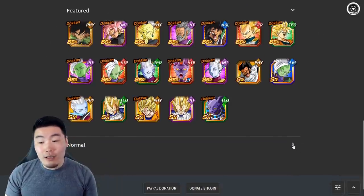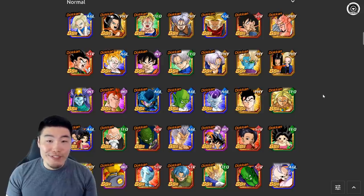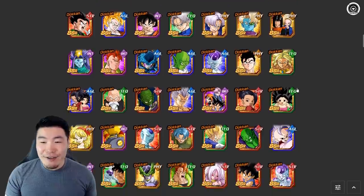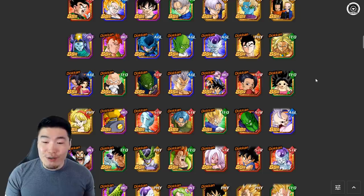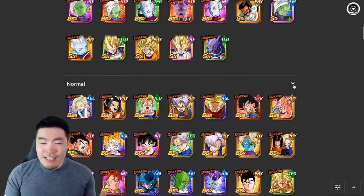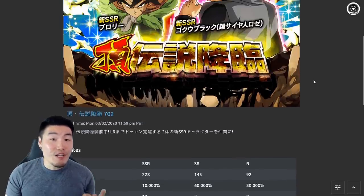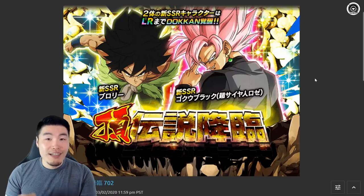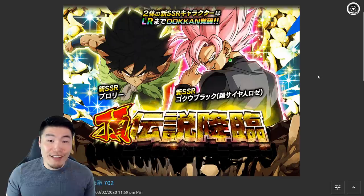There are LRs in the unfeatured pool as always, but even then you can't really expect to pull LRs too often. It depends on your luck — it's all RNG — but you can easily go like a thousand stones into this banner and pull nothing useful. It is a legendary summon banner; that's how I always feel about them. There are two new LRs, so it's definitely better than your average legendary summon banner, but it's still a legendary summon banner nonetheless.